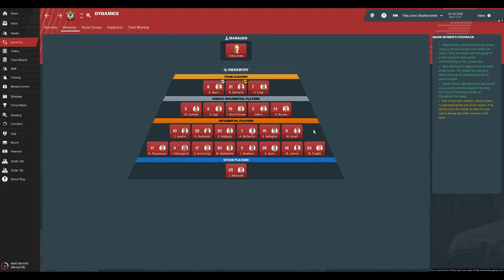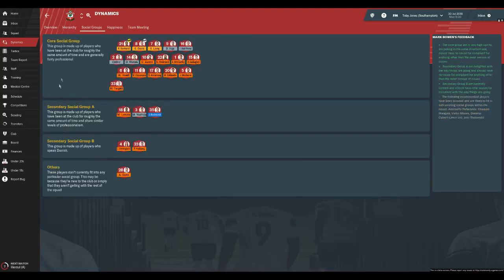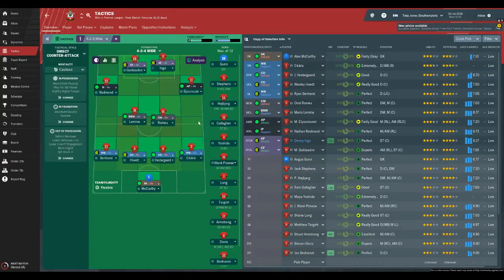Not much to worry about. In fact, all of their players are at least influential apart from Bednarek, which says a lot about the players at this team and the good social groups. Nearly all of the players in that core social group, apart from Lamina, Yoshida and Bednarek, and a few of the new signings. Hoiberg and Vestergaard, who both speak Danish, are also in there. Now on to the tactic that we're going to play with Southampton — I did forget, admittedly, to put Steven Davis in there, but he deserves the spot.